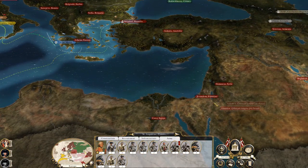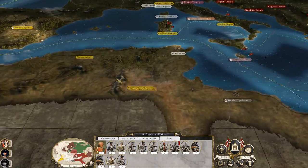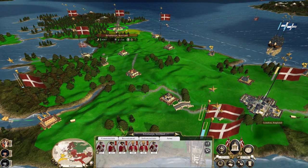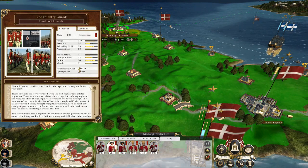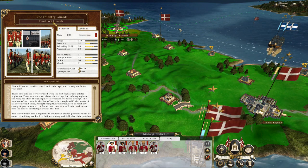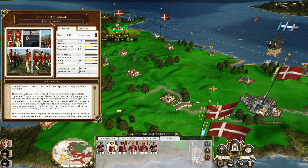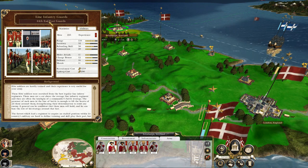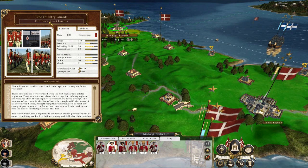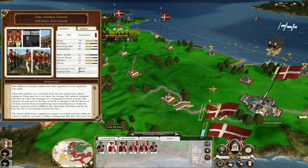Once we've broken through and taken Damascus and Jerusalem, maybe I can just start shipping soldiers over. Let's take the line infantry guards - it's because of the additional units mod, that's a very funky looking thing. I'm going to call these chaps the 44th Essex Foot Guards. In reality they're a line infantry unit but it's a bit elite, a bit special.